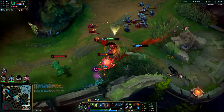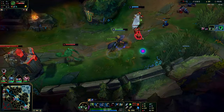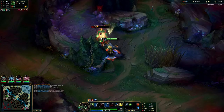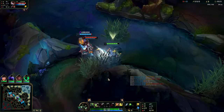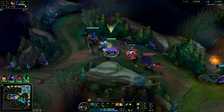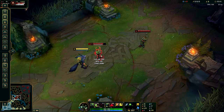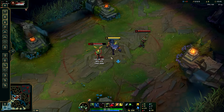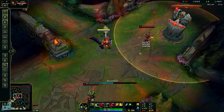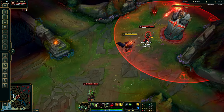Warwick's Q is also a gap closer — it has more range than his auto attacks. So if an enemy is running away from you, you want to hold on to your Q until they're outside of your auto attack range, then Q onto them to stay on top of them. If you just press Q, it's a bite. If you hold it down, you'll attach to them and swing around behind them. The only time you want to do a normal bite is if you're underneath an enemy turret and you know your Q has the damage to kill them on its own.